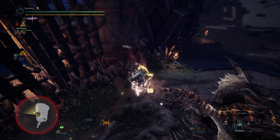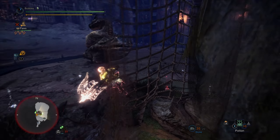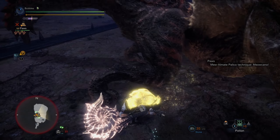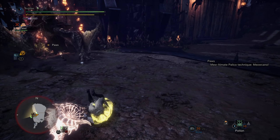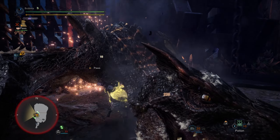Up we go. I really didn't want to go to the tail there, but that's fine. Is there some way to direct it? Kind of — that's fine. Just upswing under him. Roar. Into another roar — okay, that's fine.